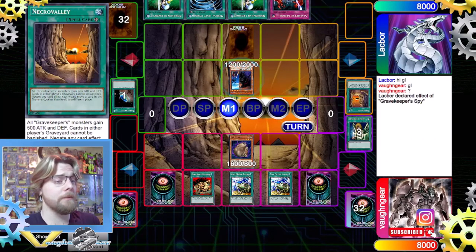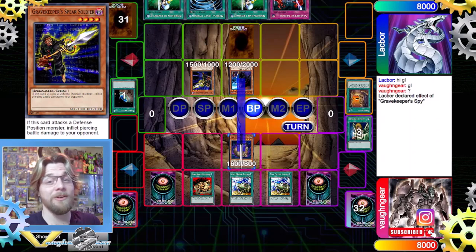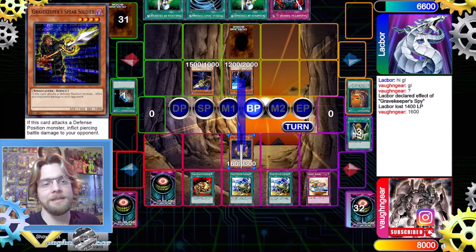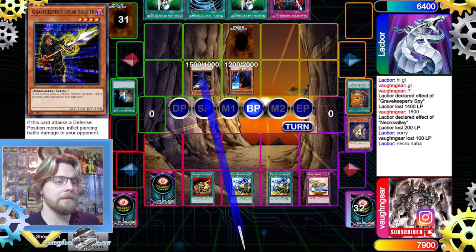They flip Gravekeeper's Spy and special summon Gravekeeper's Spear Soldier. They go into the Battle Phase and we take some damage, but we activate Secret Barrel to deal 1,600 damage. We take a bit more damage after that.